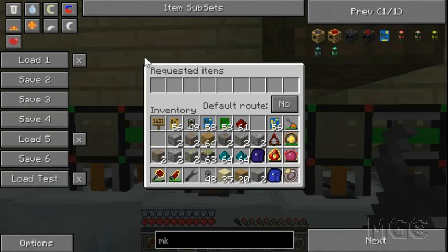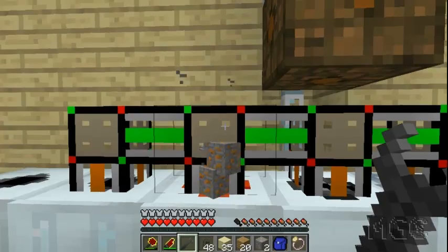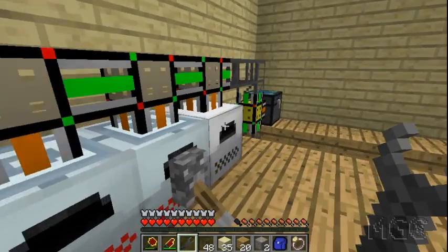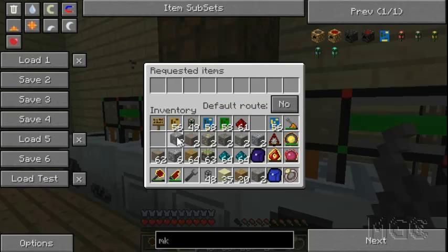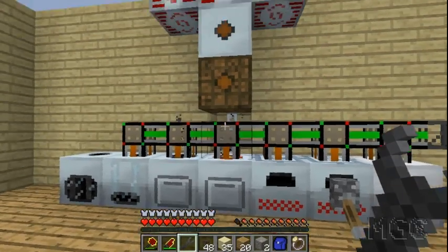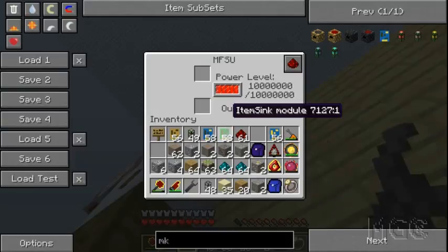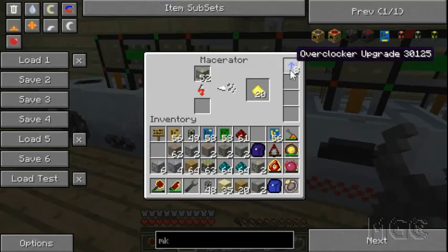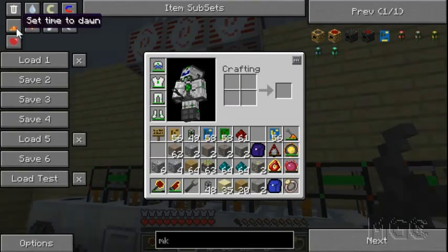Right-click on your item sync module and tell it which ores to send to the macerator. Just get one of each ore and click on it, and you'll see items start moving over. This can get mixed up on your first tries, but once you sort it out it will work. Do the same for your other macerators if you have more than one — I like to have two. You can see more items coming through, being macerated and smelted.